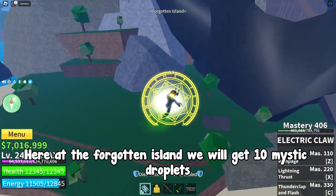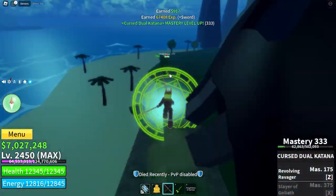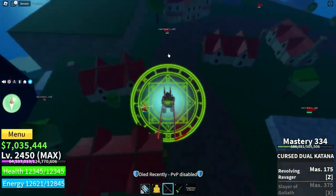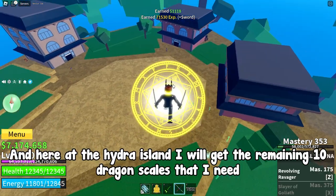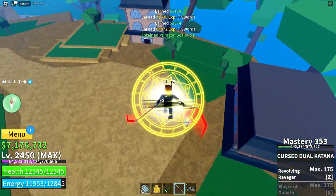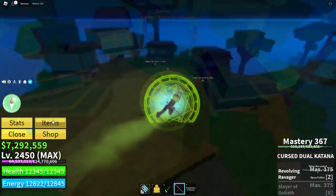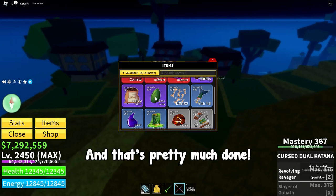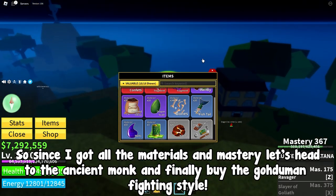Here at the forgotten island we'll get 10 mystic droplets. Got them as well. And here at the hydra island I'll get the remaining 10 dragon scales that I need. And that's pretty much done.